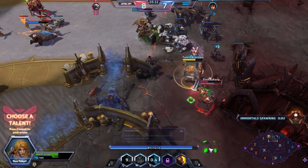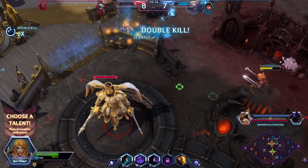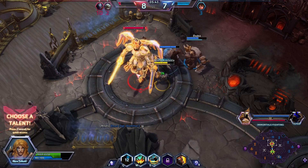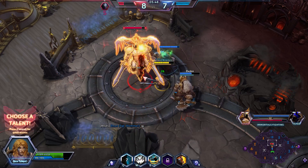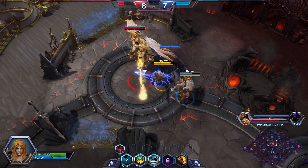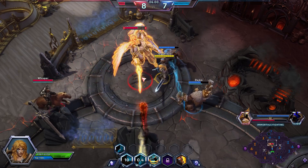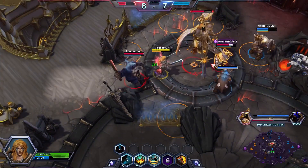We try and save Hammer and chase Zeratul — Zeratul doesn't have his blink so we can kill him. That's really good, we just killed two of their team just as the terrors were spawning, which is huge. We're going to use my W for damage because it does 200 per hit. We're also going to grab the talent Ferocious Healing, which allows you to use your fury to heal yourself.